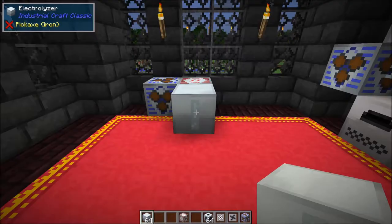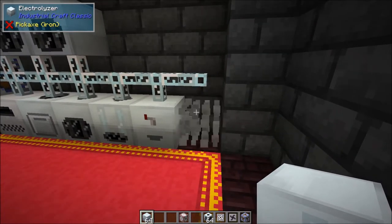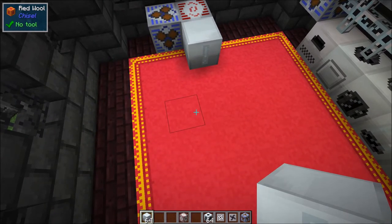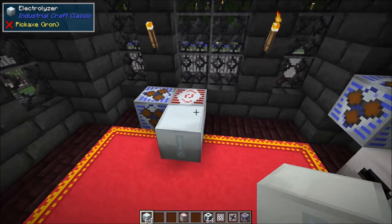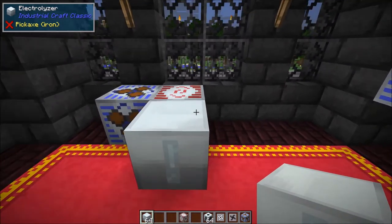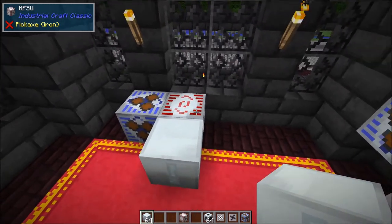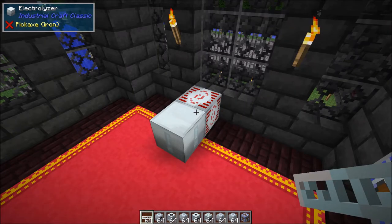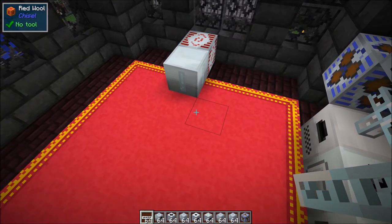For the final upgradable tier one machine, we have the electrolyzer. This block is a little different — I did not set it up next to cables because the cable doesn't even connect to it. This block cannot explode — there's no way to feed it too much power. Basically, it has to be adjacent to at least one power storage block, and that storage block has to be at least 70% full for the electrolyzer to pull power from it. The standard tier one electrolyzer can only charge or discharge from one storage block at a time.